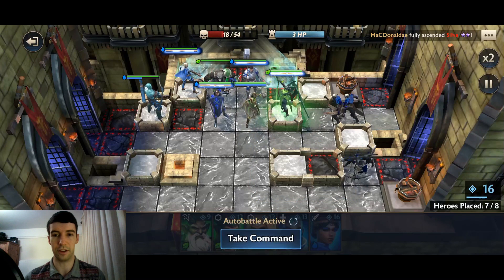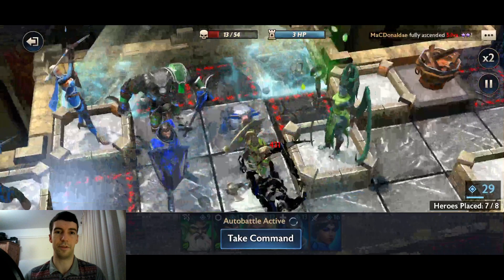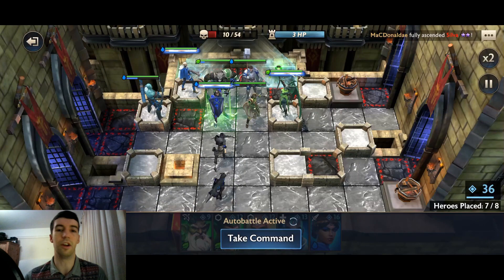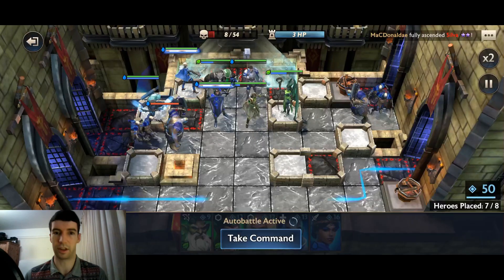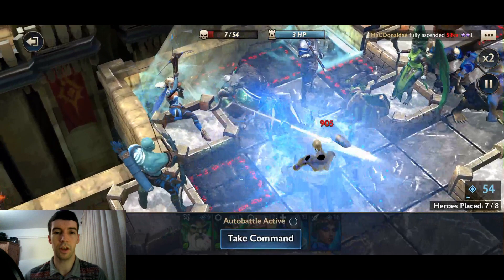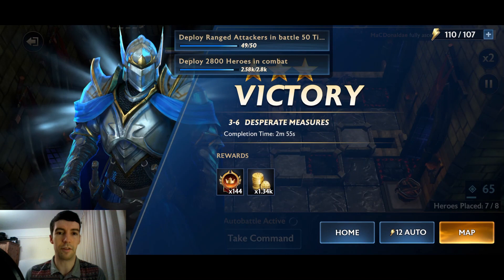You definitely need those defenders to block off the quite large groups of enemies. On the right hand side there are also range-attacking enemy units — those can be quite nasty. If you space your heroes out over the map, those guys can take down squishy range heroes you've placed around. It pays off to have everyone in one block with defenders at the front and a healer to keep everyone alive. Then the final wave of big tanky enemies comes in — and that's level 3-6 done.